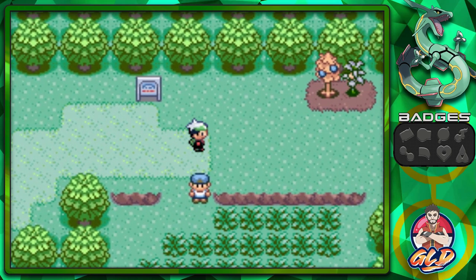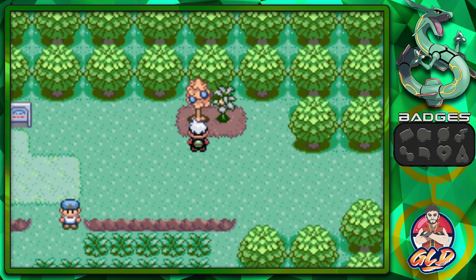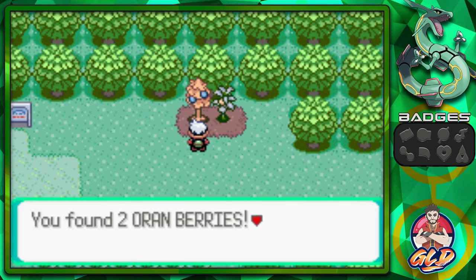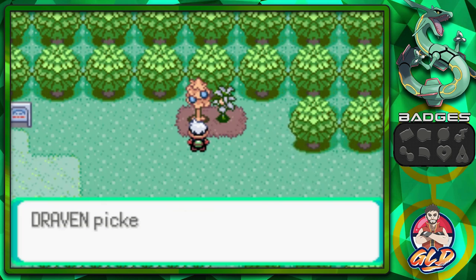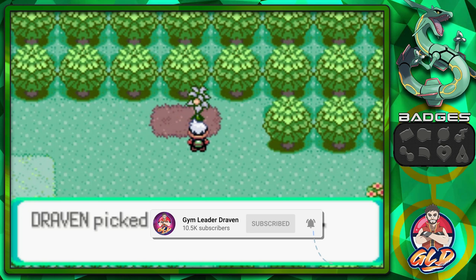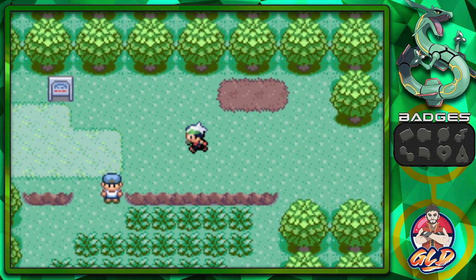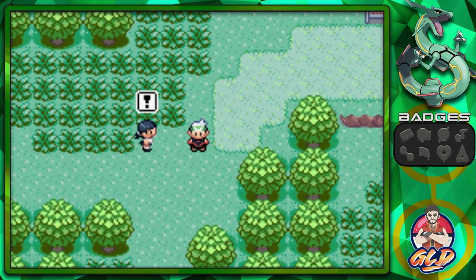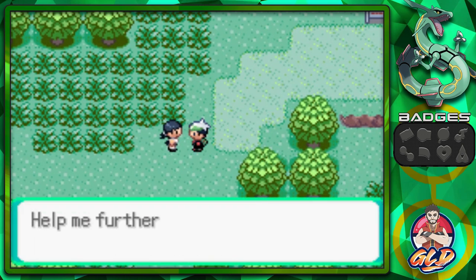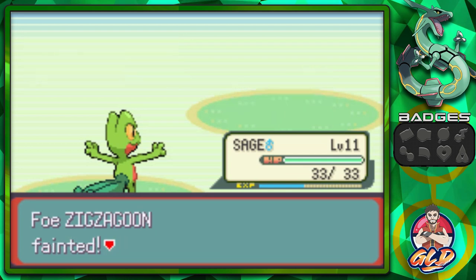One of the biggest changes in Generation 3 are the berries. In Generation 2 we got berries but they were only called things like paralysis heal berries or poison cure berries. In Generation 3 they finally get new names such as Pecha berries, Chesto berries, and others. Here we have two Pecha berries — comment down below if you know how to pronounce them. Then we go down to take on another trainer.